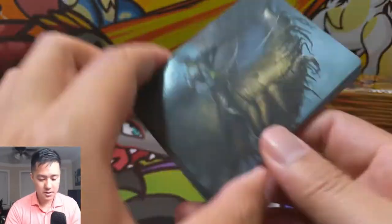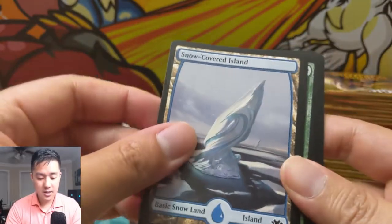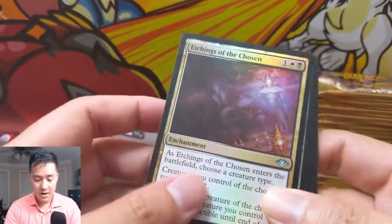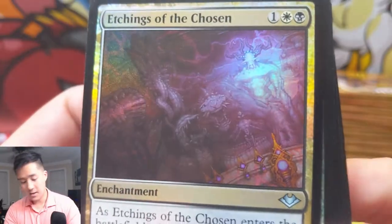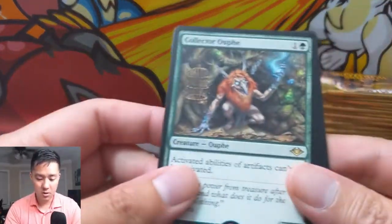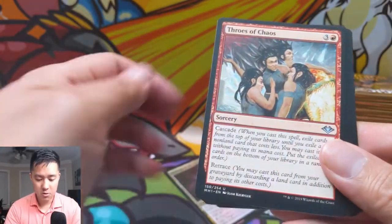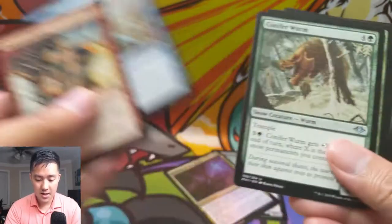Snow-covered island with cool art. I thought maybe that was the foil rare — Eachings of the Chosen — cool. And then Collector Orf, Throes of Chaos, Exclude, and Conifer Worm.